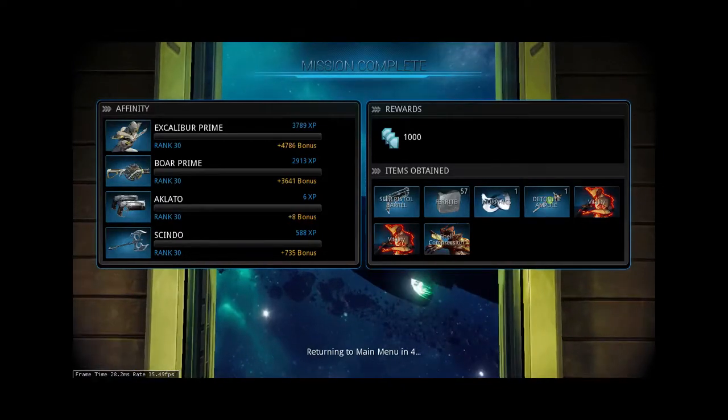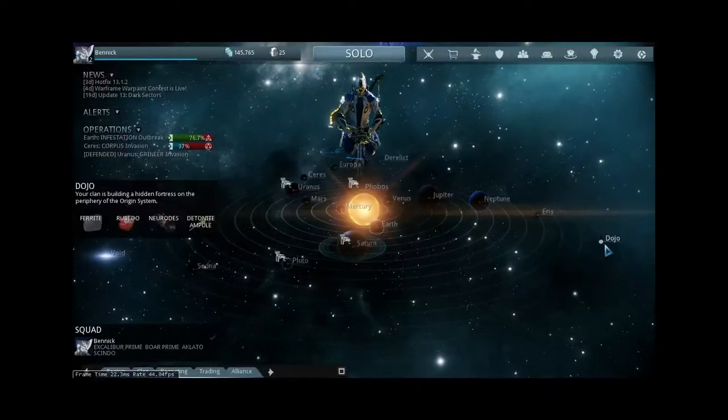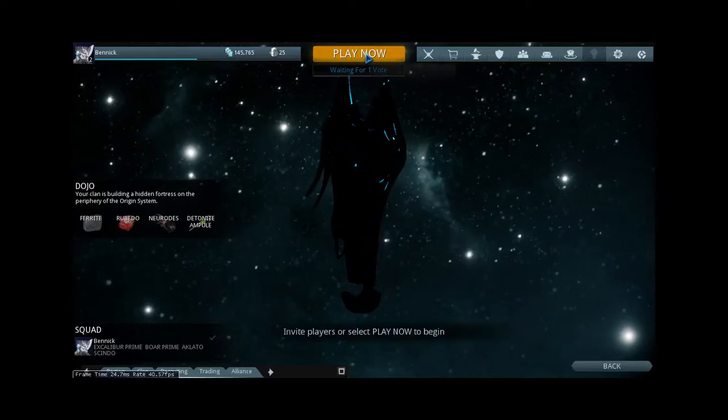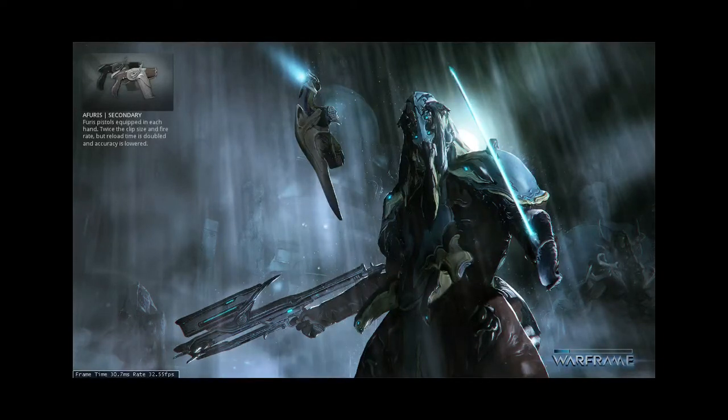Now I'll show you the clan stuff, the more community-oriented features. I'm one of the warlords of my own clan. Every clan gets to build their own dojo using resources they pick up in-game. You can choose what rooms to put where. The dojo is really nice — there are extra weapons available here, and access to trading kiosks where you can trade with other players, usually for Platinum.